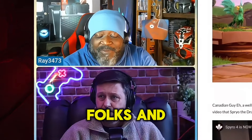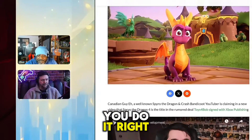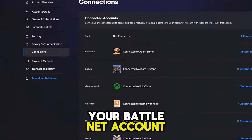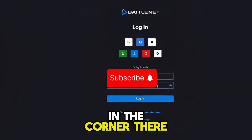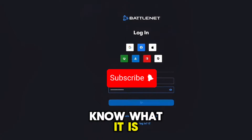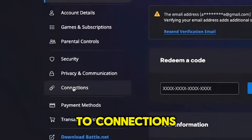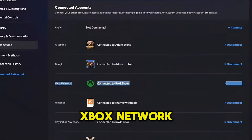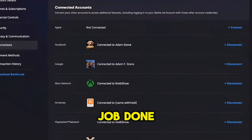Crank your settings up to ultra and enjoy — it looks beautiful and amazing. Here's how you do it: go to your Battle.net account and go to account settings in the corner. Once you're in your settings, go to Connections on the left-hand side, and make sure the Xbox network is connected. Just click Connect, sign in to Xbox, and that's all you have to do.